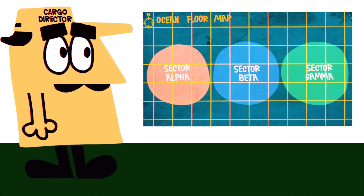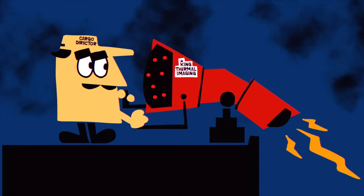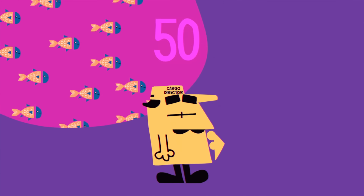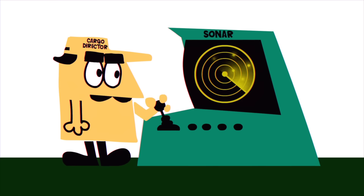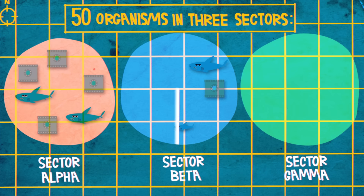You decide to scan the three sectors of the ocean floor where the cargo could have landed. Thermal imaging shows 50 organisms in the area, and you quickly realize that number includes both your fish and some ravenous sharks. You flip on the sonar to get a better look. The image for sector alpha shows four tanks and two sharks. The image for sector beta shows two tanks and four sharks.